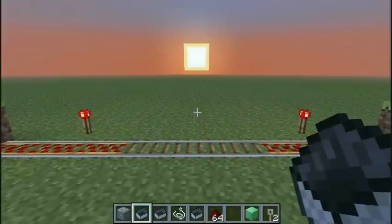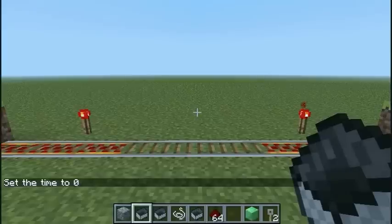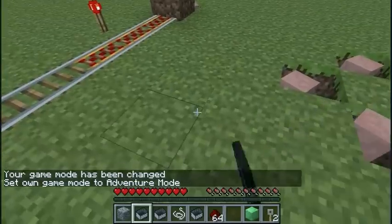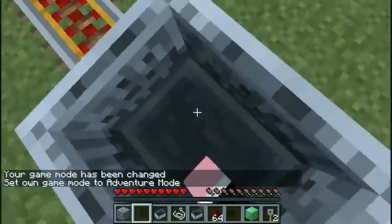Another new thing that I'm very excited about — just let me set the time to day. There is a brand new game mode. Now, you can't activate this from the start of a game; it would be very difficult to survive more than however long your hunger bar lasts. But you've got this new mode called Adventure Mode. Basically what that means is that I can place stuff down and I can attack mobs.